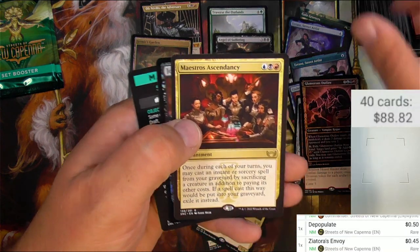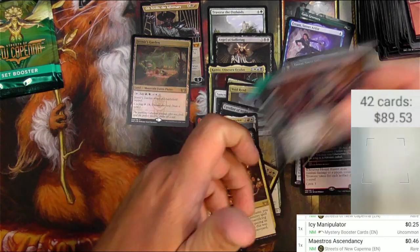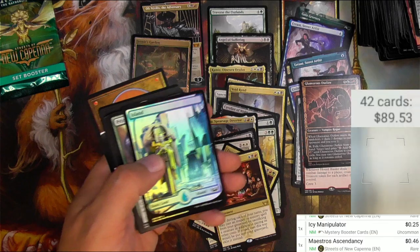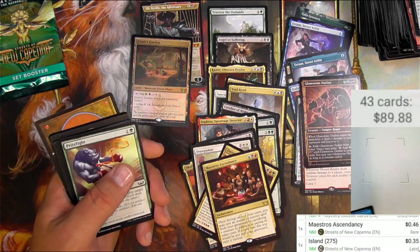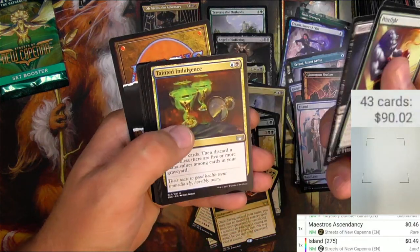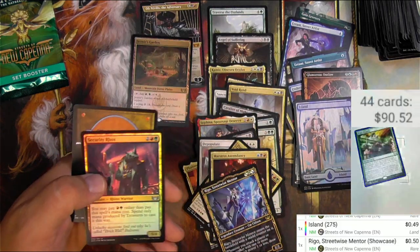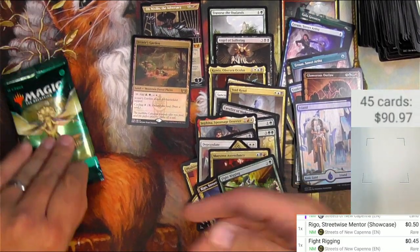What is this guy? Meeting of the Five - oh it's not just one guy, it's five guys making some burgers. Maestro's Ascendancy - will the ascendancies rate a little bit higher? 46 cents. Got a bonus Icy Manipulator out of the deal, that's great. Nice Aven Bartender, nice foil island - that's cool. Let's see if the foils are anything - not really. For rares we got a Rego Streetwise Mentor and a Fight Rigging - nothing big there. We got a doggo, let's go to the next pack. We got a lizard.